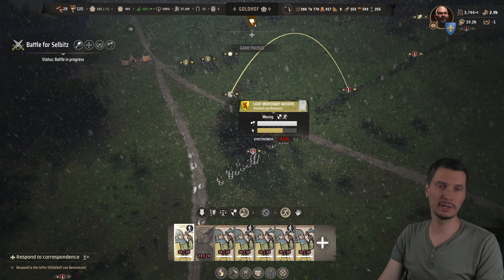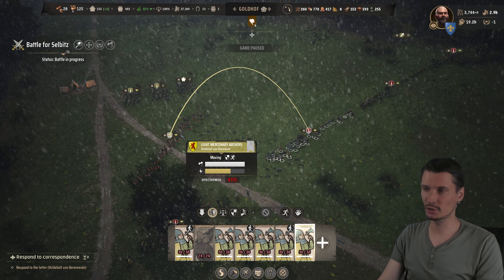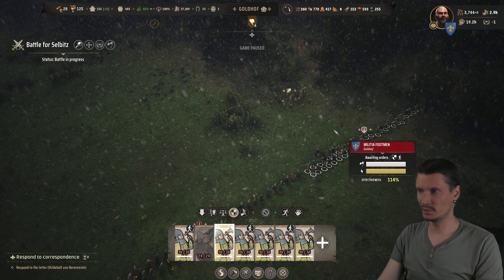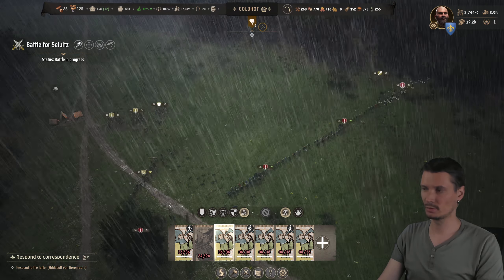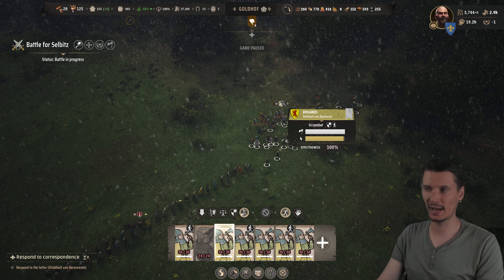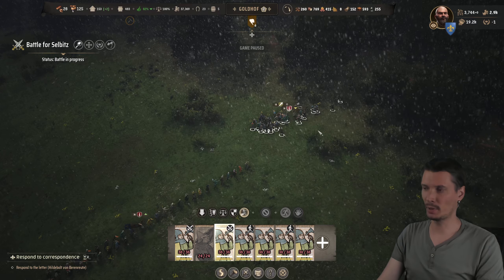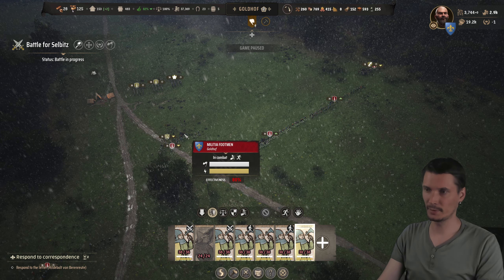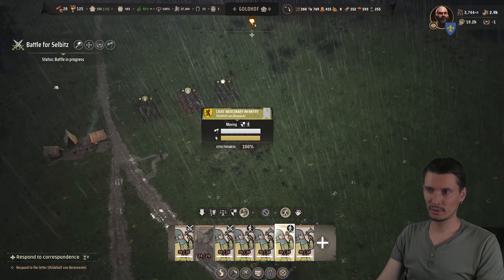I push forward immediately, attacking and trying to intercept. These guys can also move forward. Normally you want to stand your ground because enemies have a charge attack, and after they've charged you push forward. But I have overpowered numbers - they are only 18 and I have 36 - so my guys can take them easily.